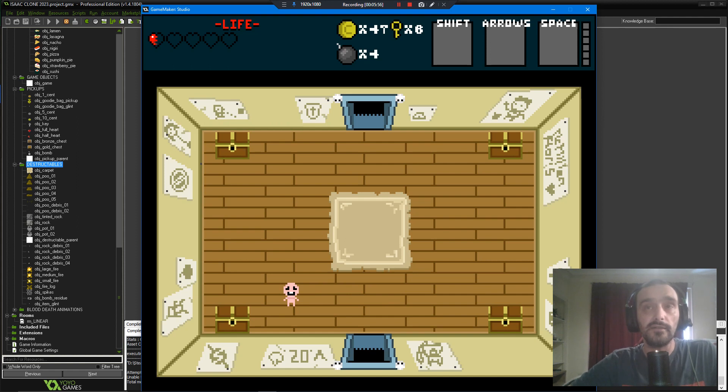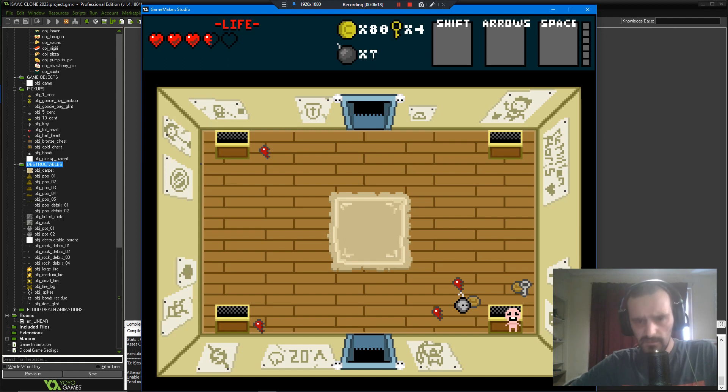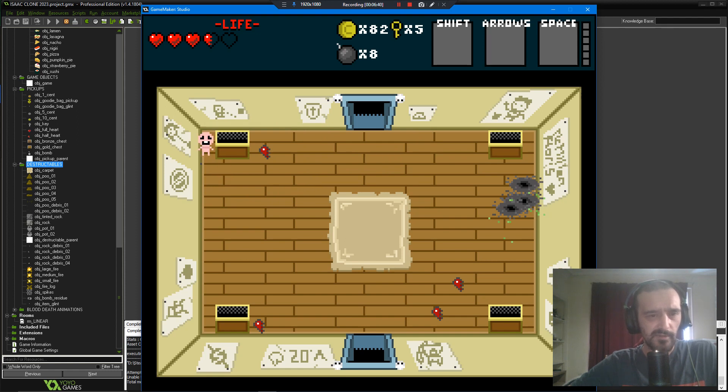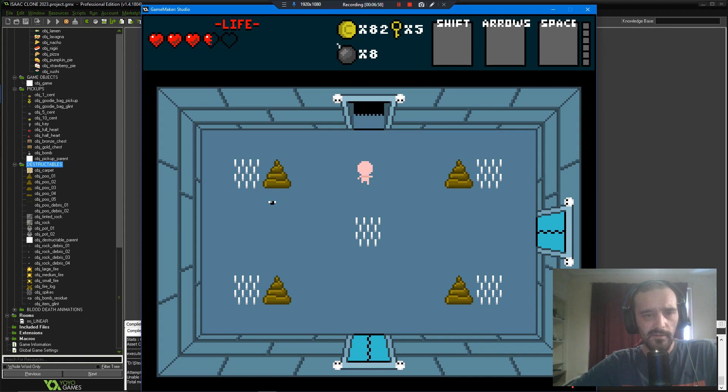The bronze chest will spawn three items and the gold chest will spawn five. So we've got Florist McMiillan, we've got McMiillan, a trapdoor, a shield dropping a bomb, Isaac's mom's head on a pike, one of the items, a Bomb Isaac, the Game Maker logo, version 2.0 of the game, and a cat that will probably swipe.